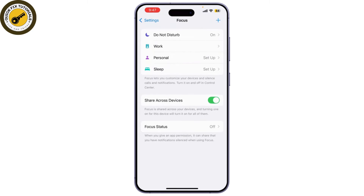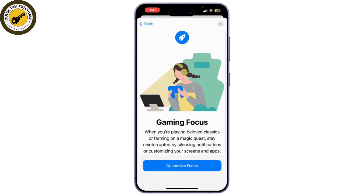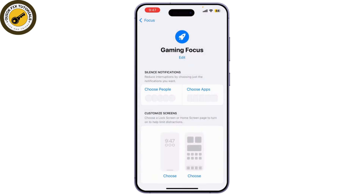Now look for Game Mode in the list of focus modes. If you can't find it, simply tap on the plus icon and click on Gaming Mode. You can tap on it to customize it. Now to turn it off, toggle the switch at the top to off — this will disable Game Mode and revert your settings to normal.